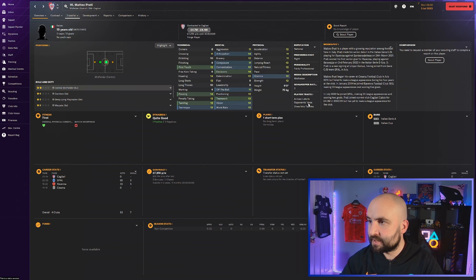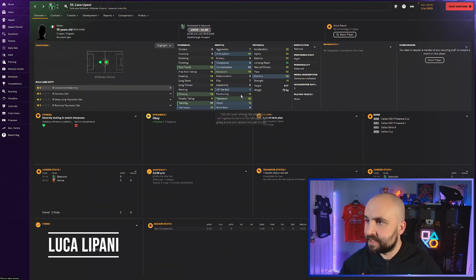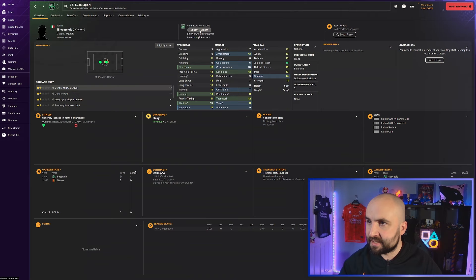Luca Lepani looks good - 16 jumping reach, good physicals and technicals. He's 18, priced 650k to 8.2 million but you'll probably pay towards the 8.2. The mentals could be a bit higher if you want to use him as an attacking midfielder. As a defensive midfielder he looks solid - biggest worry is composure and tackling is a little low. Good passing, free kick taking, long shots, heading, first touch. If you can get him cheaply Lepani might be decent.